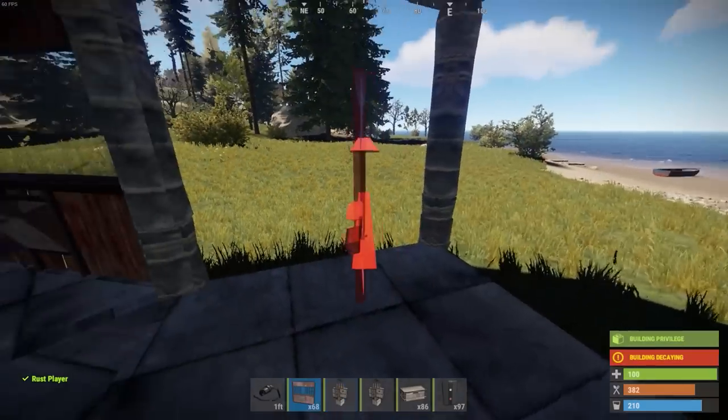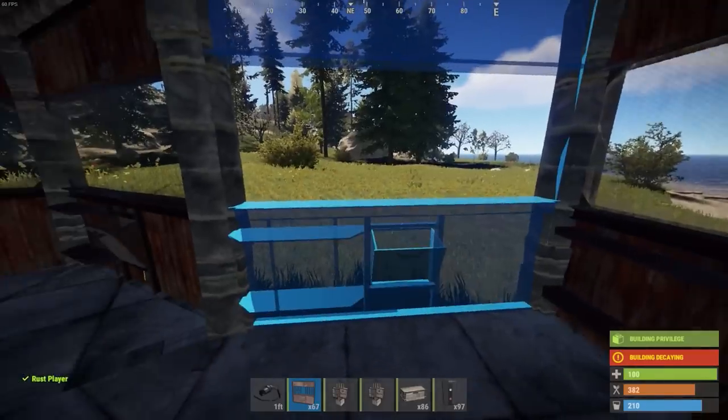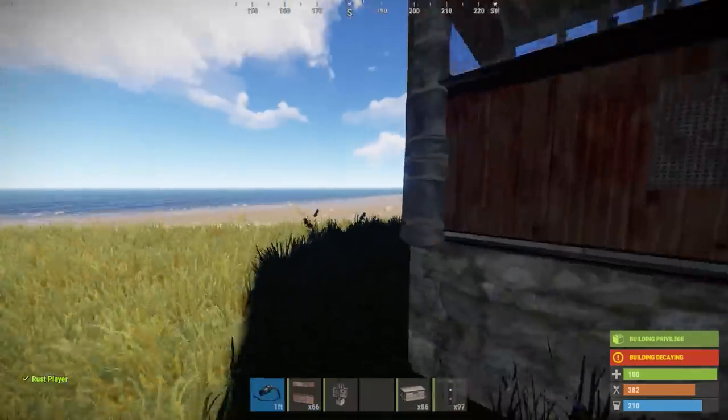Down here we're going to be placing our batteries facing inward so that we can wire them correctly. The left side of the shop front needs to be placed on the left so that the battery is able to be placed with the shop front too.